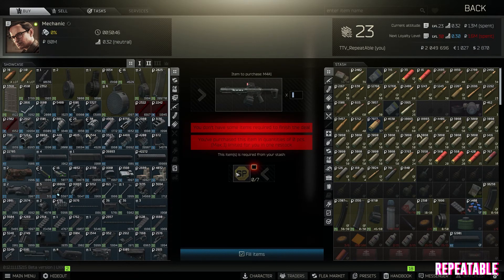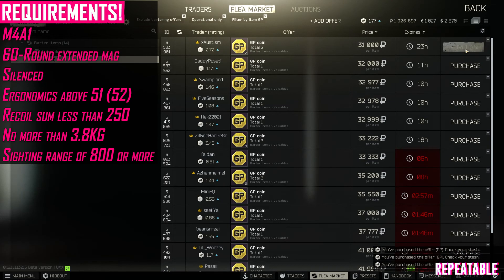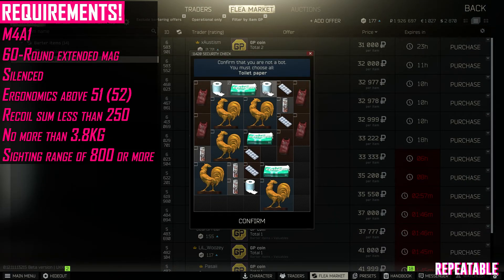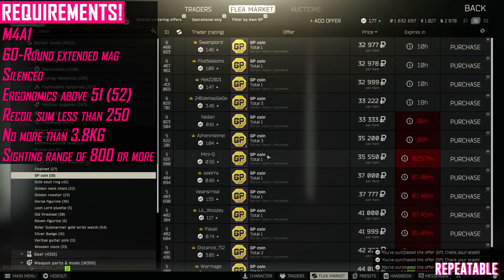Welcome cousins to the gunsmithing guide. Today we're looking at part 4. I would advise you to do the barter with the GP coins — you have to buy 7 GP coins to barter the M4A1 at Mechanic.